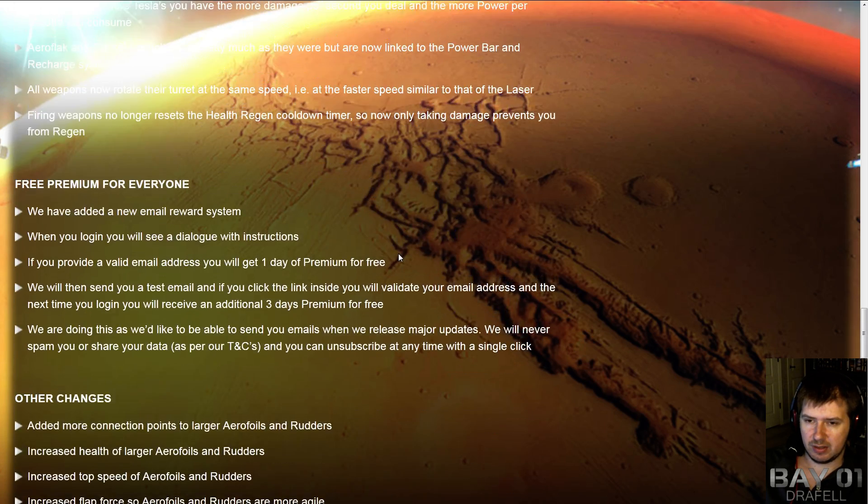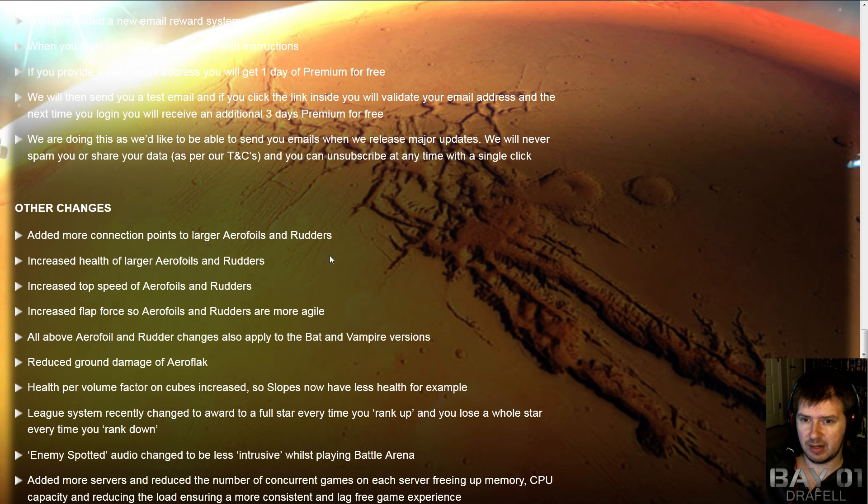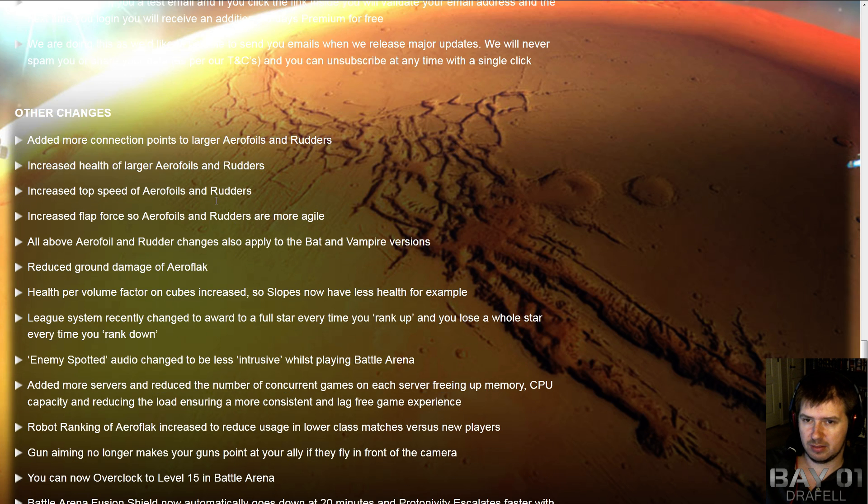There are other changes hidden at the bottom of the patch notes that are surprisingly important. You'll have more connection points for aerofoils and rudders, so you're going to have to redesign your bots to make use of that because you won't have all connection points occupied as before. This is also going to make them more resilient because they'll have more health as well as multiple connection points, which means the gun brawler effect where damage is transmitted into the robot is reduced since it gets split between more blocks. They'll also be a lot more agile, so they'll be able to turn more easily.